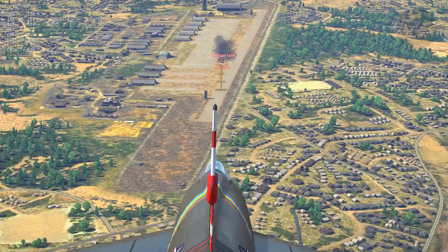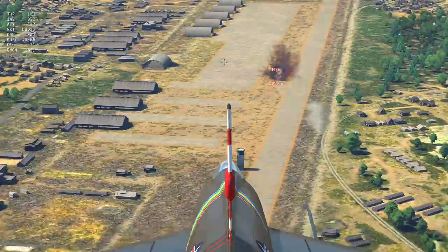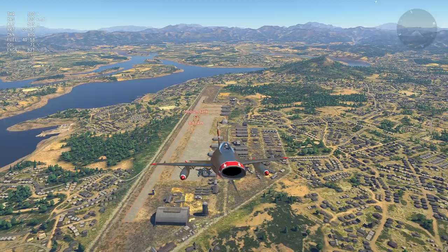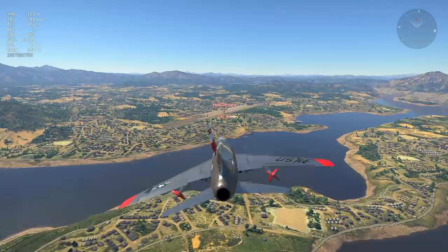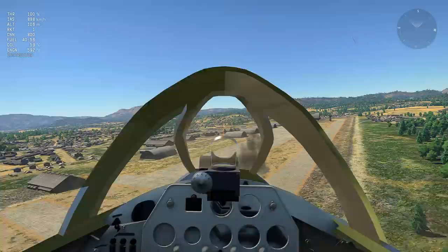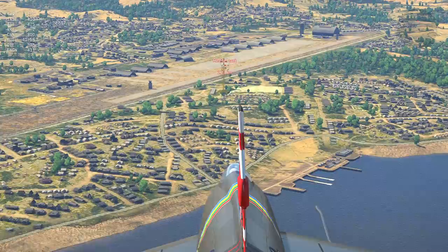These missiles are controlled with the same controls as the Fritz-X Glidebomb, but unlike the Glidebomb, they are much more controllable and act pretty much exactly like ATGMs found on tanks. However, you don't actually have to guide them at all. The missile's propulsion burns for about 3.5 seconds, and during those 3.5 seconds the missiles experience no drop at all, meaning they are extremely accurate if you use them in a conventional missile-launching manner. I've been able to hit a target perfectly from over 2km away without controlling the missile at all.